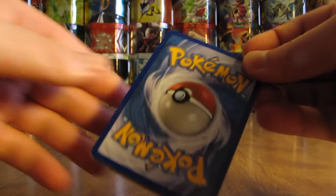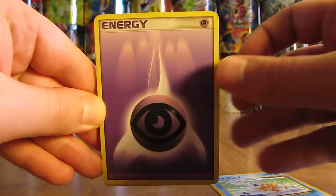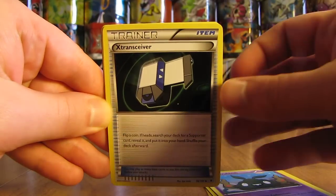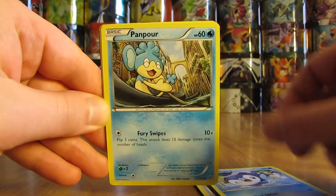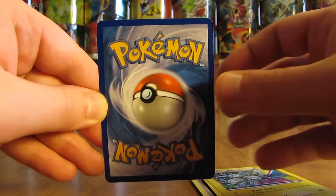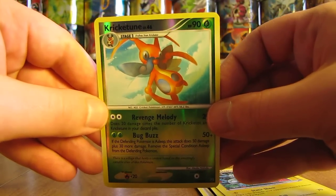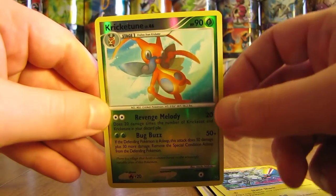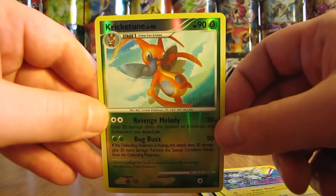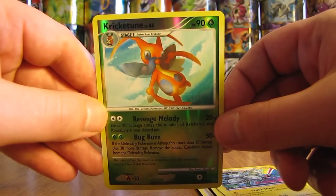Final pack, again $1.99 each. First card is a base set Japanese Magikarp, then Psychic type energy, Tynamo, Stunfisk, Trubbish, X-Transceiver, Piplup, Panpour, Magnemite, Magneton, and the final rare card is a Kricketune — a slightly older rare reverse holo. Not too bad of pulls overall. The price per pack is reasonable when you can expect a rare reverse holo each time, with an interesting mix of older and newer cards. This is actually one of my favorite openings in this random Pokemon card lot and grab bag series so far.